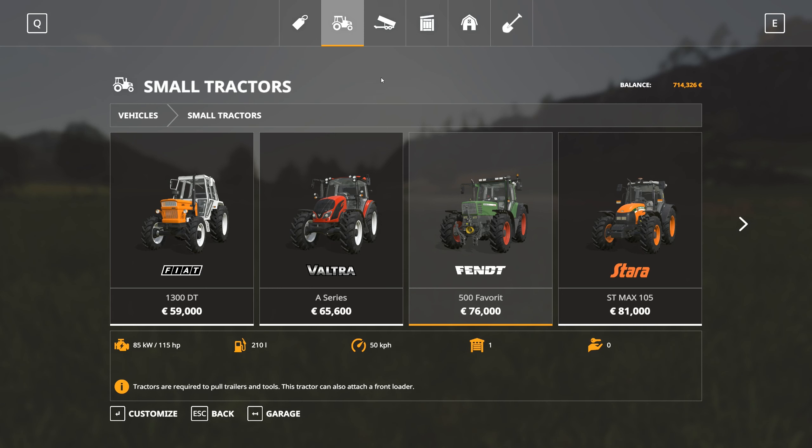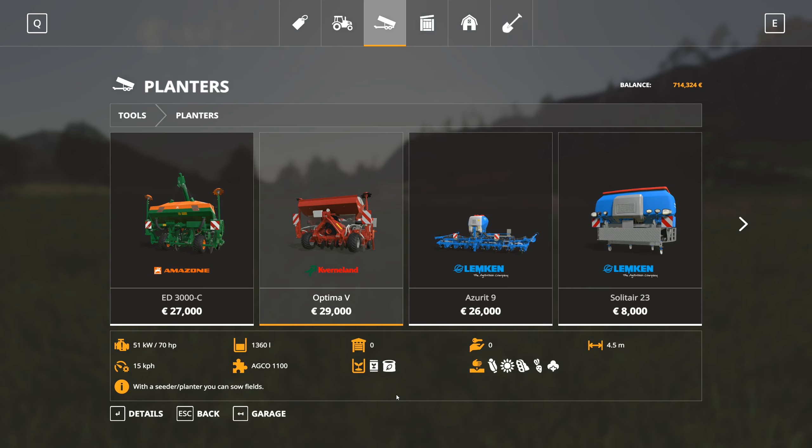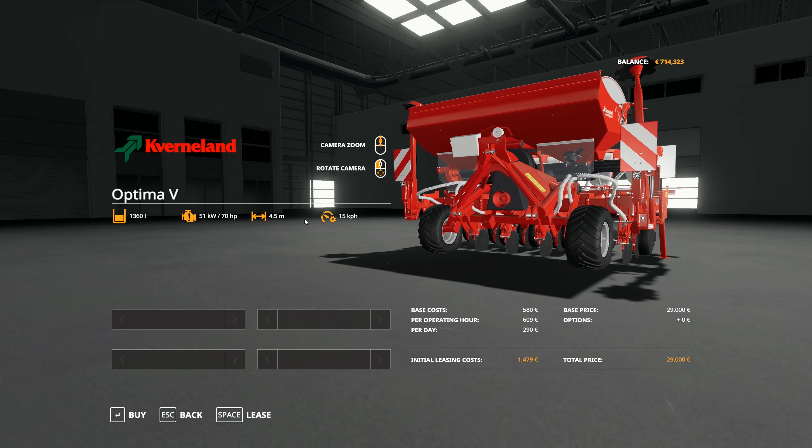Good, that's at the store. Then we're going to be able to choose some other stuff. Now, once it's plowed, we'll basically need to fertilize and seed stuff on there, and we'll have to decide on a crop. In the planters section here, we can go for this Optima 5 — it has the soybean icon. We're going to start with that. We can decide whether we want to lease it or purchase it — it costs quite a small amount to lease it compared to buying it, so I'm just going to lease it for now.